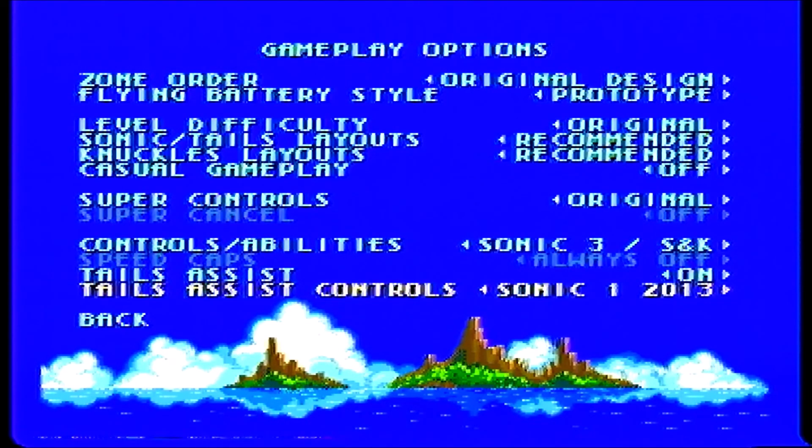Tails Assist is on, and we're going to do it the way you were supposed to do it in Sonic 1 2013. I was going to do it under max control to show off the super peel out, but then I can't do Tails Assist. It's really hard to do it that way, so we're going to do it the way you could do it in Sonic 1 2013.